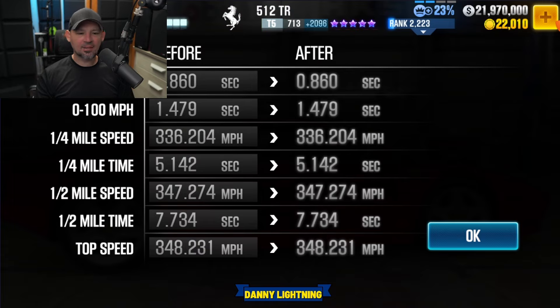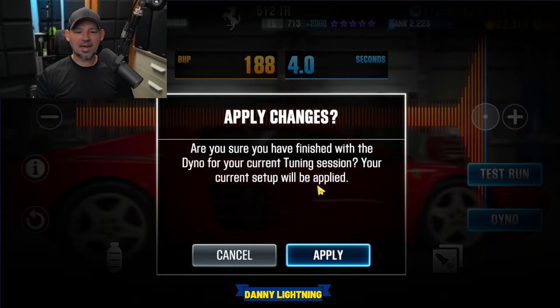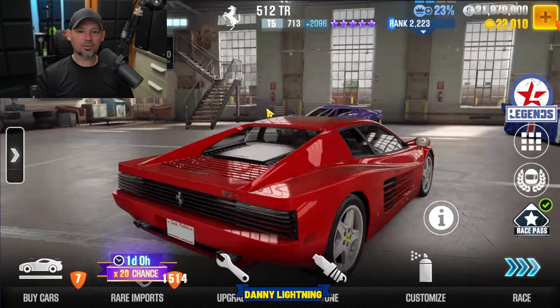This one has a dyno time of 7.7, which is a little bit on the slower side, so unfortunately this is not going to be a super fast car. The acceleration looks pretty good — zero-to-60 in 0.8, zero-to-100 around 1.4, with a 340 mile-per-hour top speed. At least the acceleration and top speed look good, but it's a little bit slow. It would be a really cool car to have just because it's a cool car. This one is going to come from the 90s rewind events.